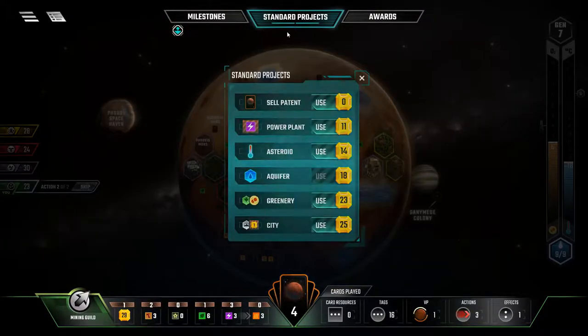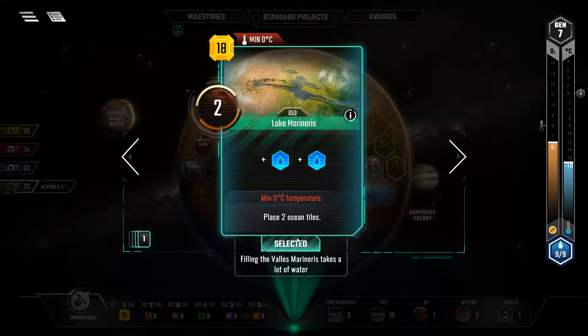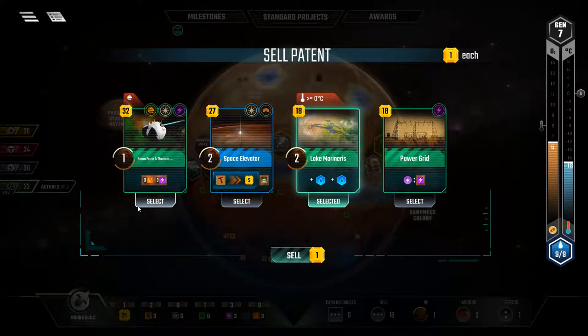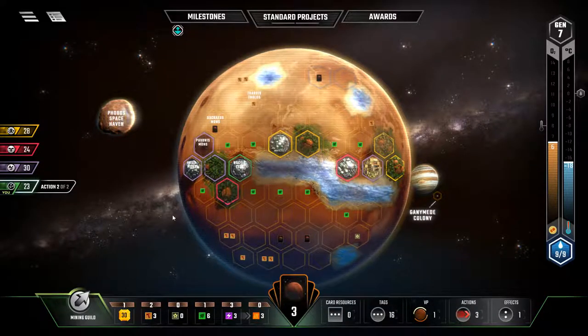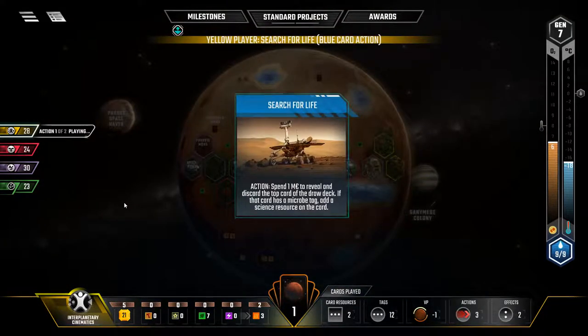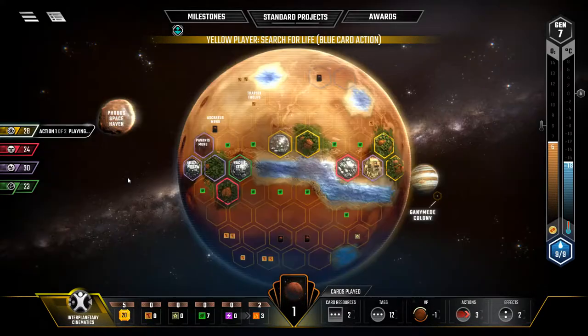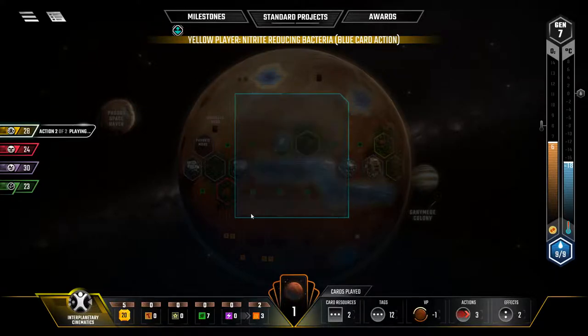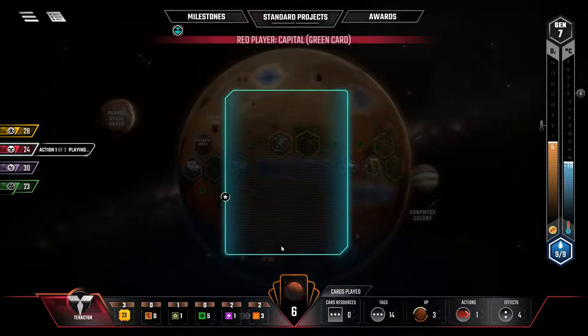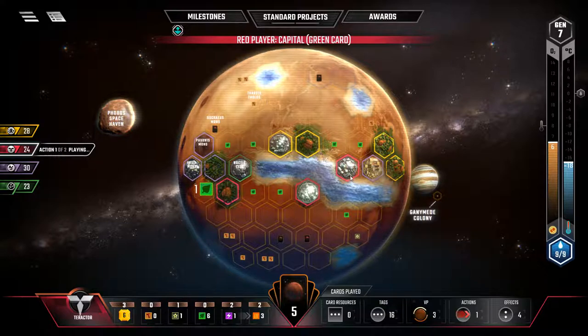That's actually a useless card. Can we sell a patent for Lake Marineris? I'm just going to sell that — just adding to their cards. They're placing the capital — that's going to go right there. That's like six extra points.